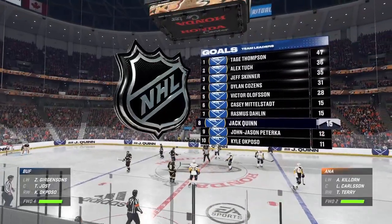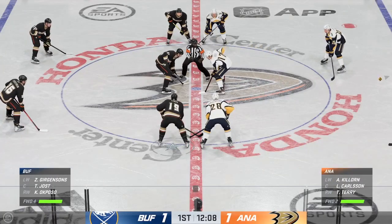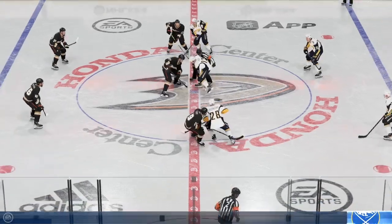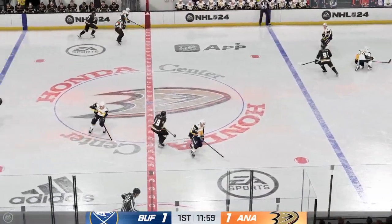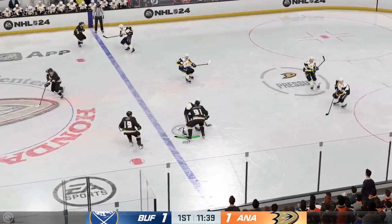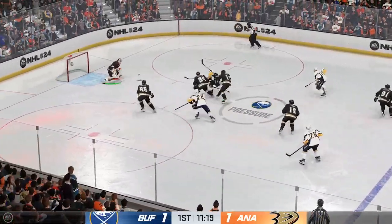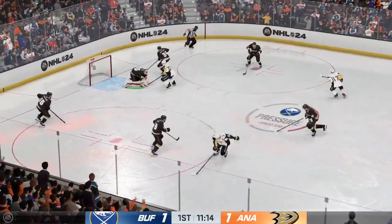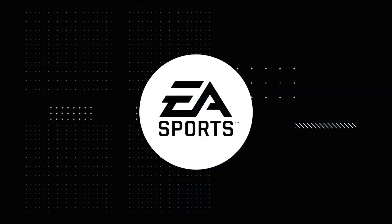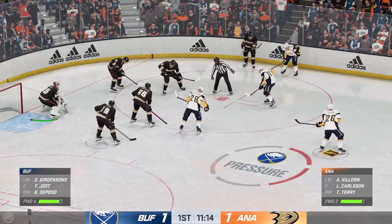Inching closer to the midway mark of the period — we are all tied up in this one. Buffalo's won the faceoff at center. Hard hit frees up the puck. The Ducks take possession in the neutral zone. Buffalo's got the puck in their own end. Picked up along the wall by Dahlin. Cuts into the paint and takes a shot! What a glove save! He read that perfectly — a save from point-blank range. He's in fabulous position, square to the shooter in the slot, and he makes the glove save. Both teams are set and ready to drop the puck.